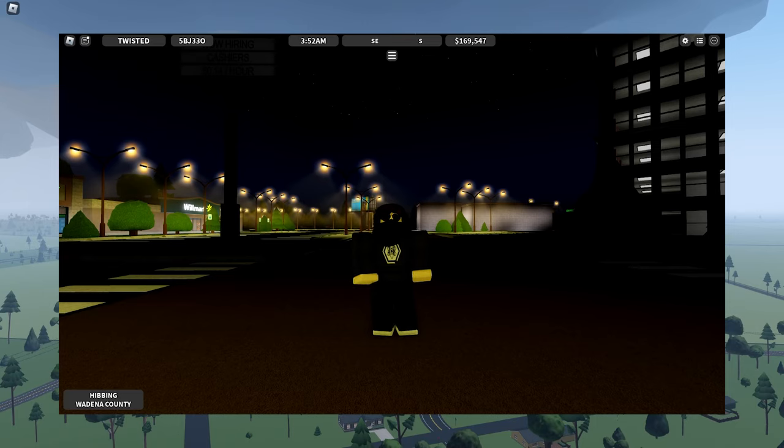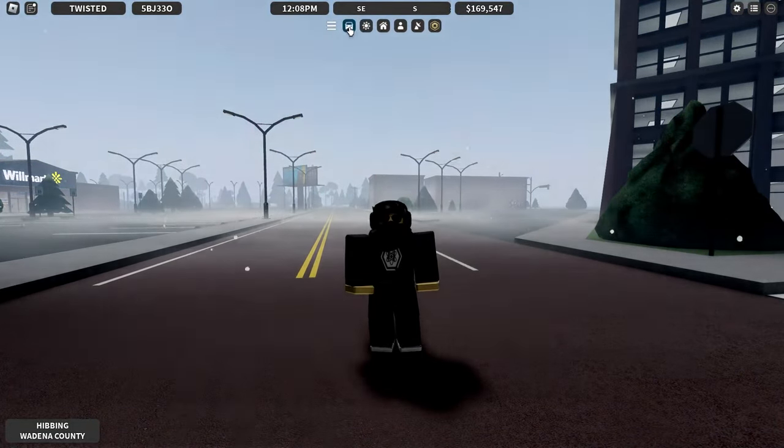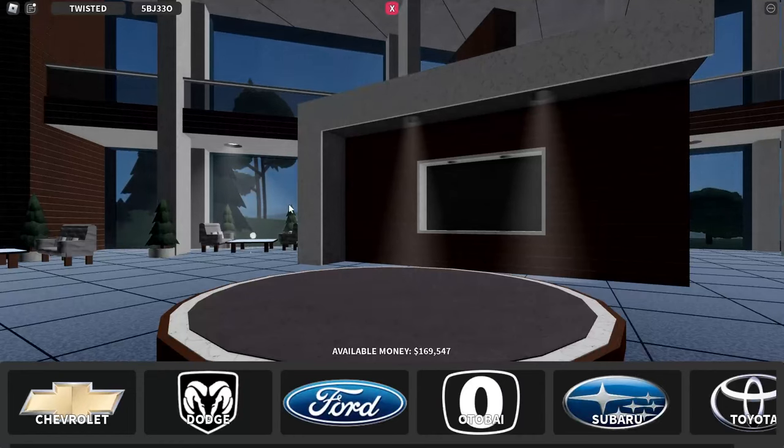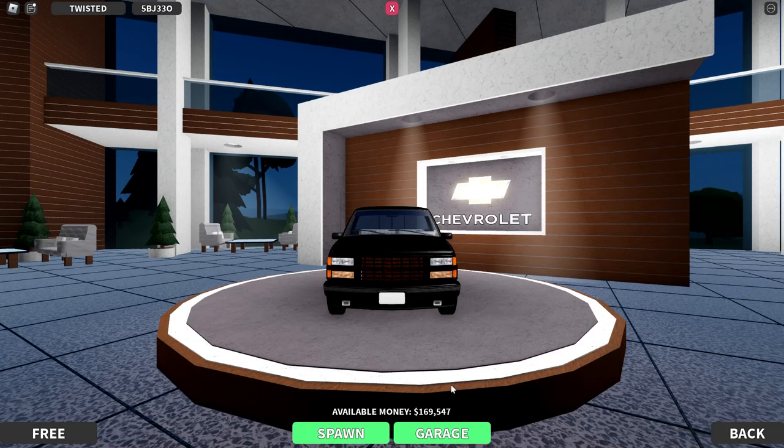Now that you're spawned in, let's start with vehicles. These are your best tool because you will drive a lot. We're going to focus on dealership vehicles for right now. There will be a free Chevy 454 SS which has a top speed of 90 miles per hour and you can purchase both upgrades. We'll get to those momentarily.